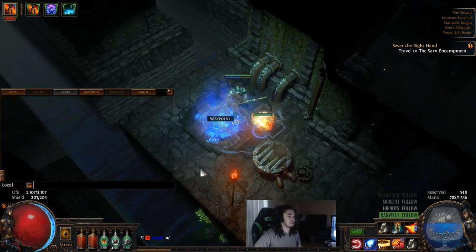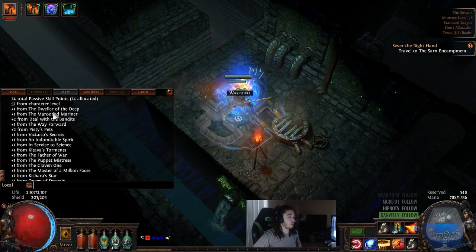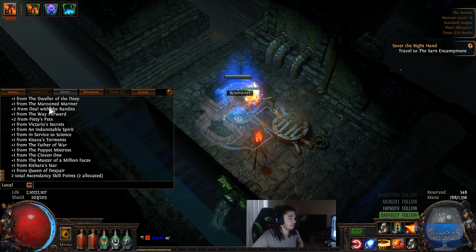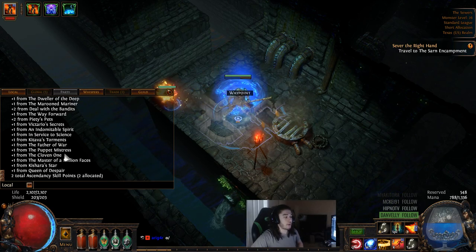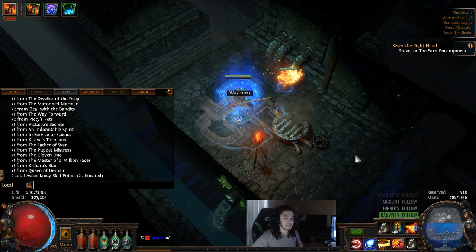If you guys want to see a list of skill points I've currently got from my passives: one from Dweller of the Deep, one from Maron Mariner, two from Deal with the Bandits, one from The Way Forward, two from Piety's Pets, one from Victario's Secrets, one from Indomitable Spirit, and the new ones — one for From In a Servants to Science, Catawba's Torments, Father of War, Puppet of Mistress, the Cloven One, the Master of a Million Faces, Kishara's Star, Queen of Despair, and then your total ascendancy points.